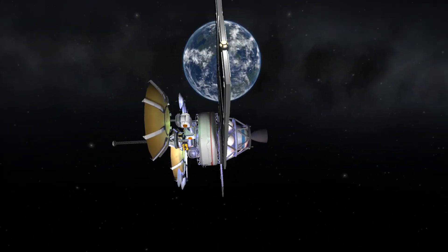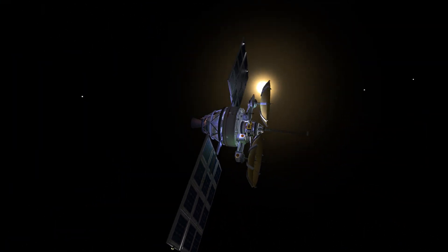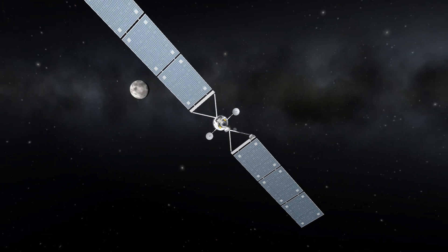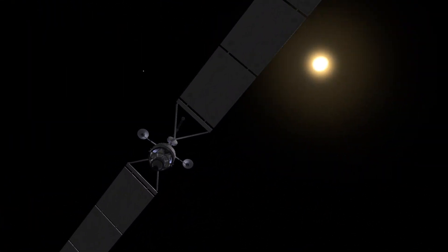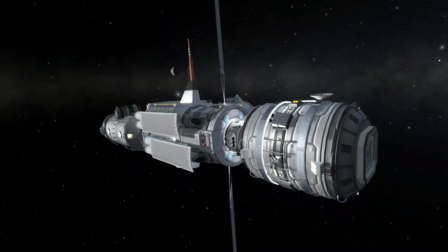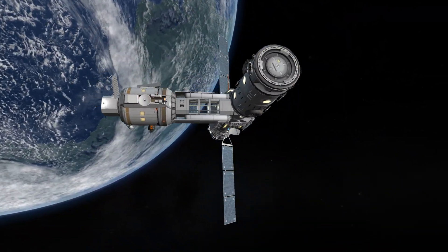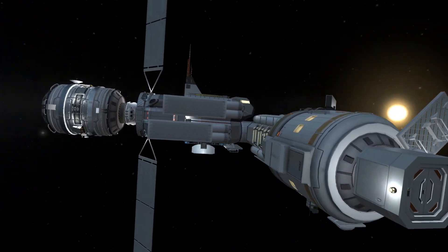There's been a slight change to the TDRS satellite — it now has four dishes instead of two in the middle. The problem I found was that when I had the exact same dish scaled up or down to give it different ranges and power settings, they all had the same name in the map view dialogue box, so I couldn't tell which range was which. I'll need to use different dishes for every range, and the two extra in the middle cover a couple other things I always seem to want to point to.